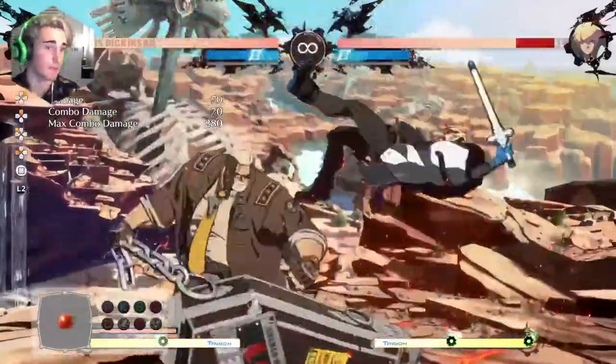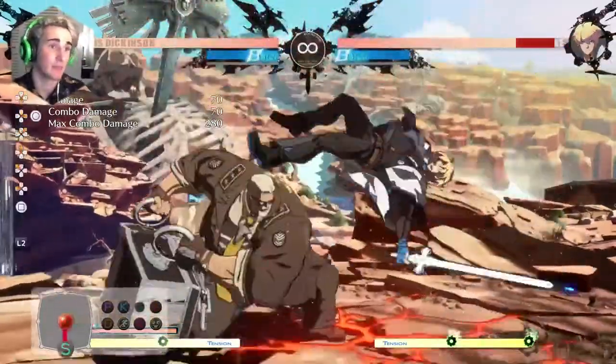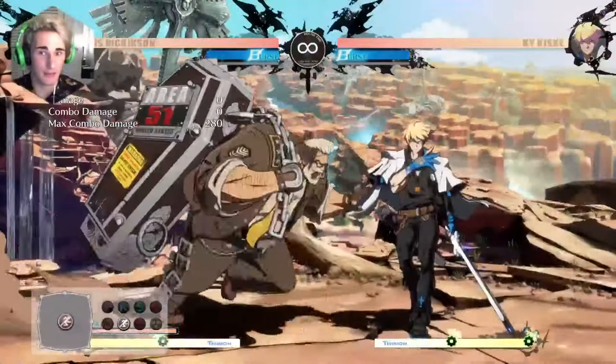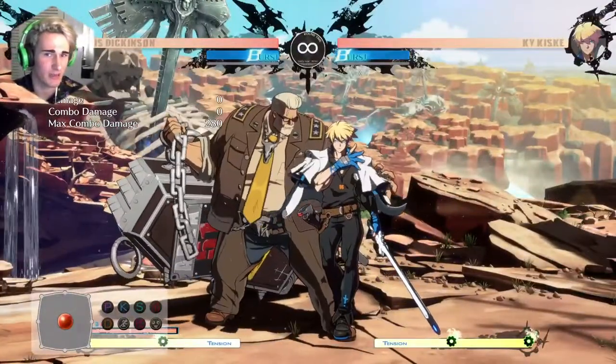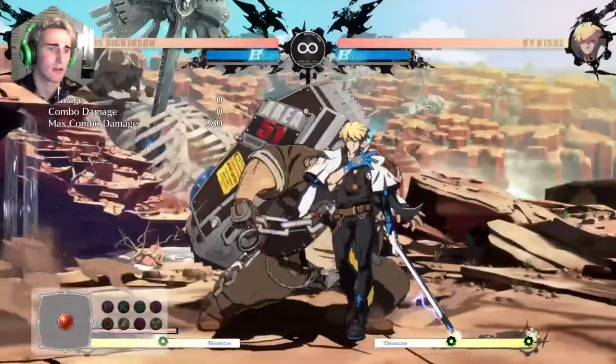Both the overhead and low Behemoth Typhoons not only lead to combos, but they leave you very plus on block — crazy, crazy plus on block. Think like plus 14 or plus 16, depending on which one you use and when they hit. So they're incredibly good.